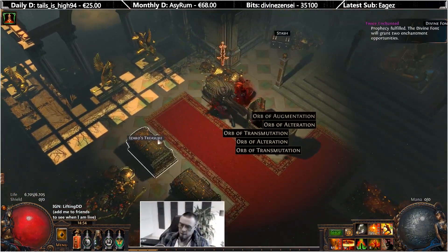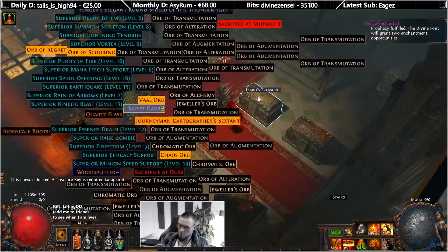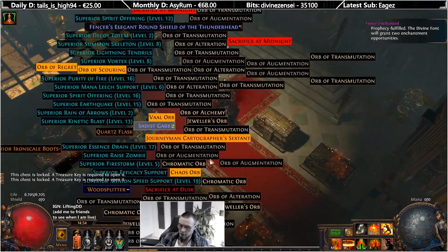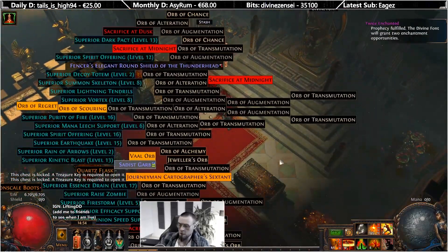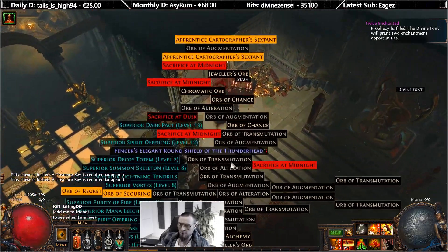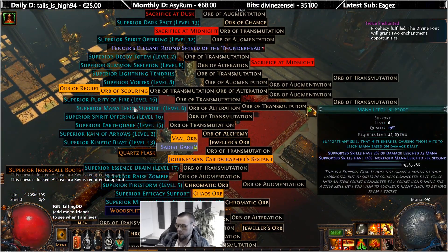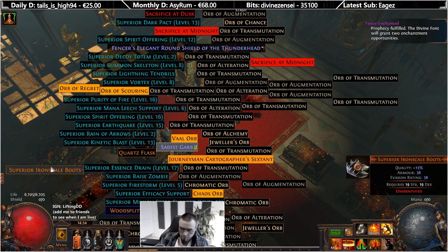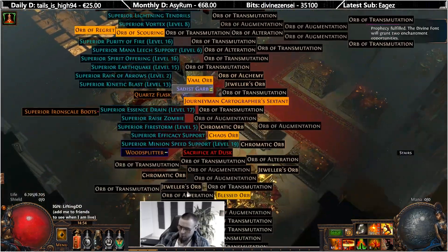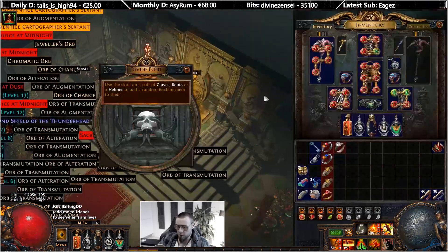Six keys. Quality nine, so not too high. Some midnights, some useless uniques of course, and then just stuff.